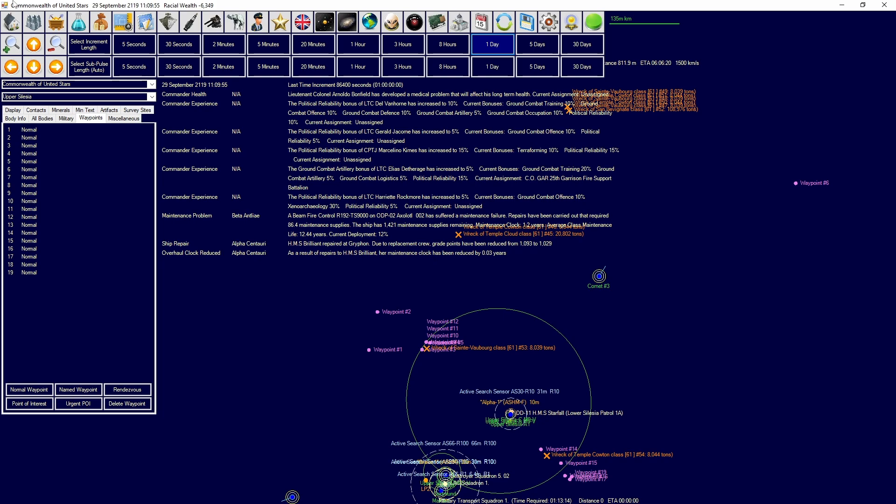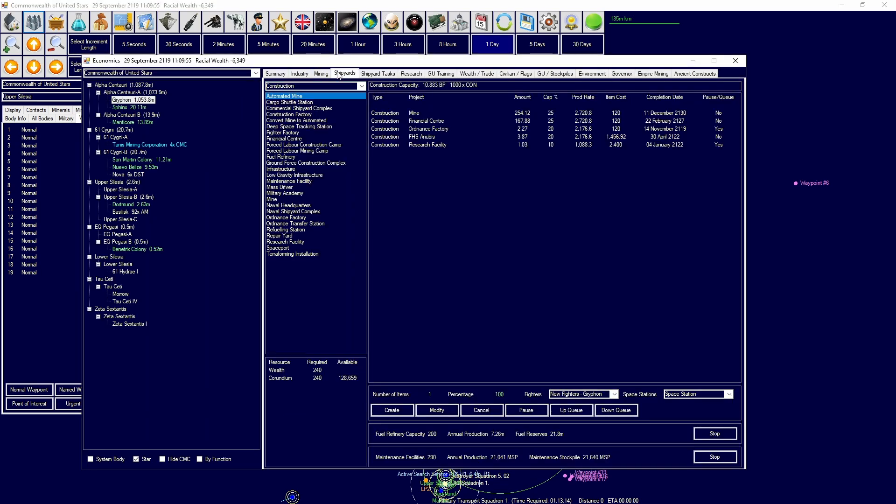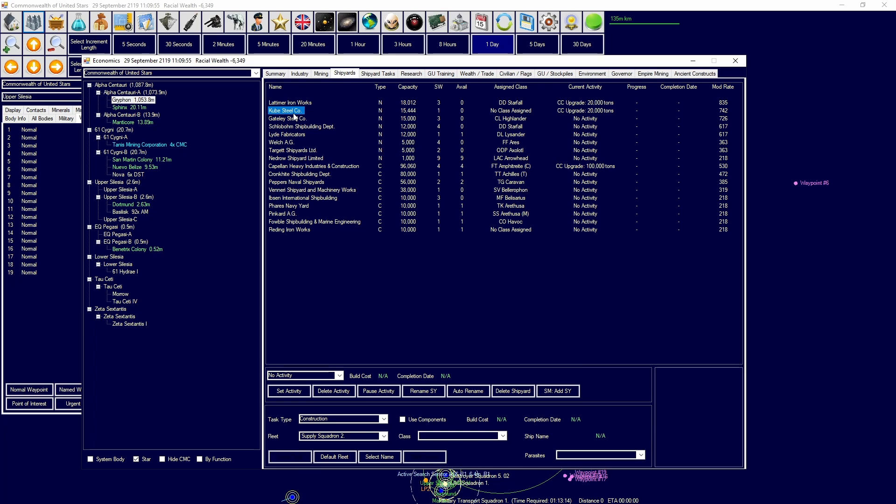HMS Brilliant's been repaired. We'll be able to finish up repairs on the next ship coming up. We do have quite a few ships that we need to repair in orbit. Let's get you repaired. Stock patterns and minerals are going down - we need to get our fuel supply up.